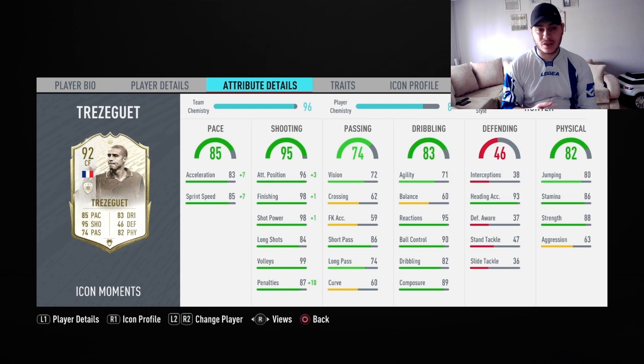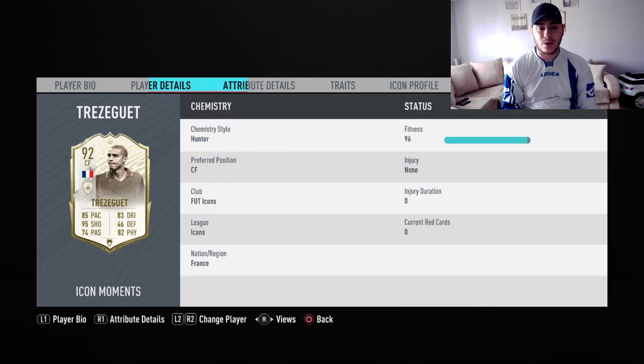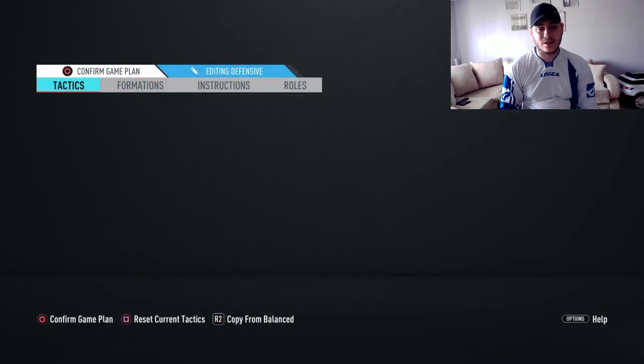Looking at the stats: 85 pace, shooting is just incredible, dribbling is okay but agility and balance he lacks a bit. I would have wished the composure to be a bit better, but stamina is on point, strength is super okay, and he's got traits like a power header.